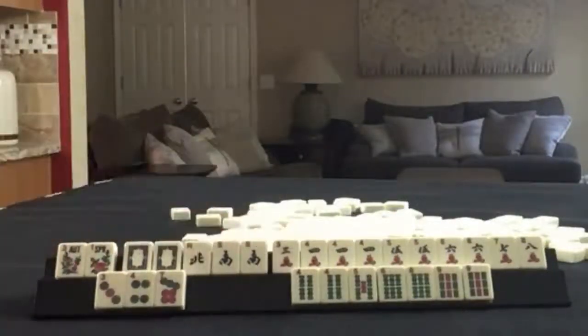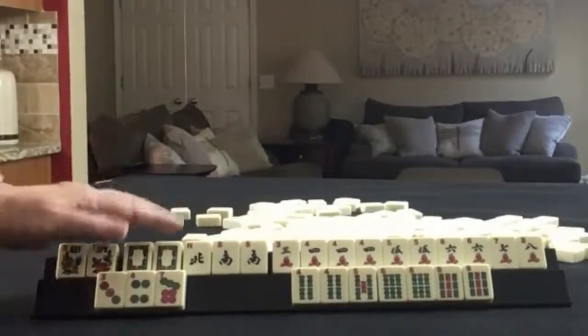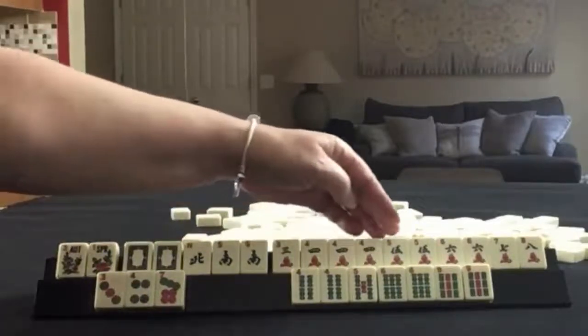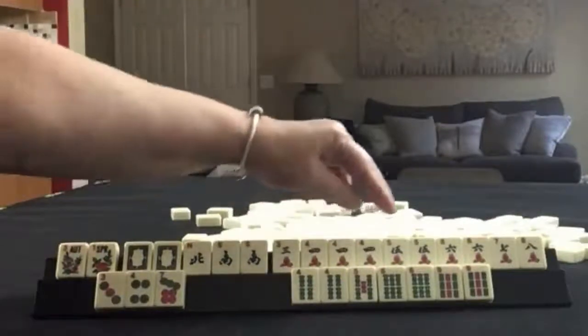Look at all those cracks. We have a pair of flowers, white dragons, pair of norths and south, pair of souths. For cracks, we have three, four, five, six, seven, eight — pung of fours, pair of fives and sixes.